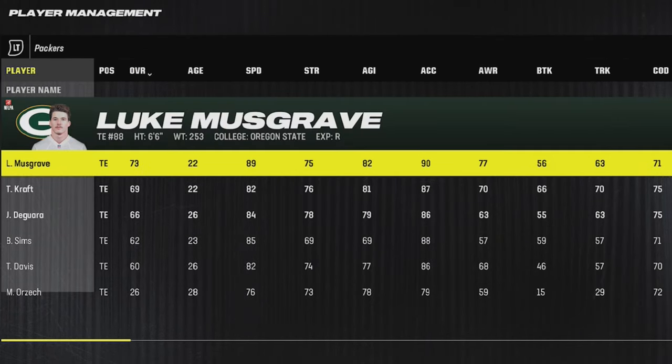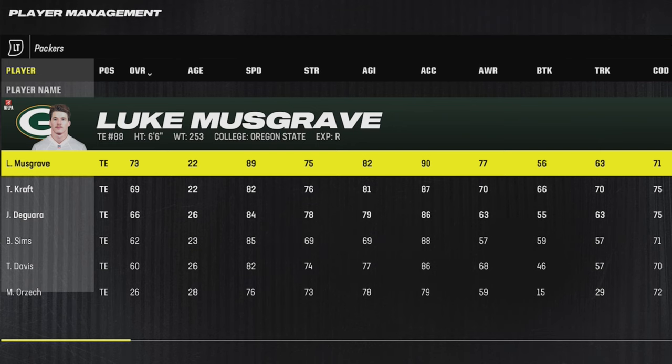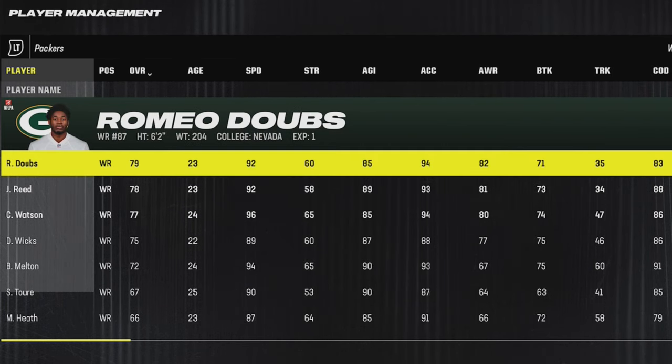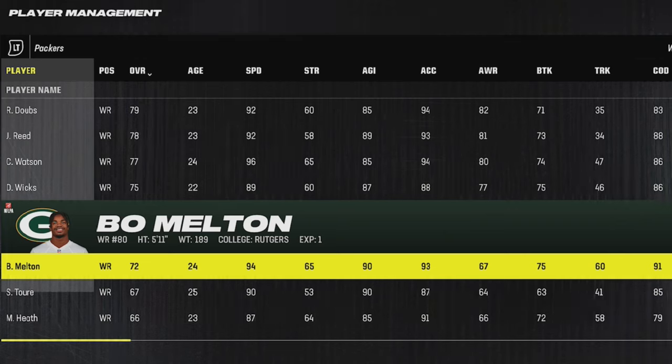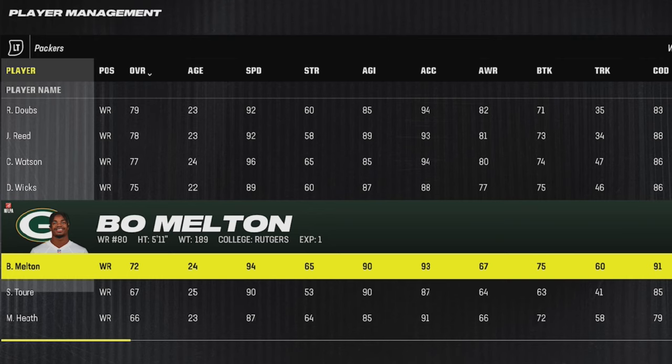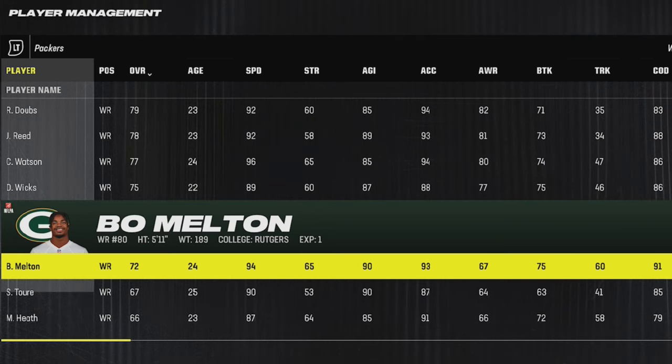For the Packers, they have an obvious top-of-the-depth-chart guy in Luke Musgrave, who is an 89 speed tight end, but I would imagine most people would pick up on that. I'm going to go a little bit deeper in the receiving corps here for Bo Melton, who's a 94 speed receiver with 93 acceleration — definitely one of the fastest receivers on the roster.